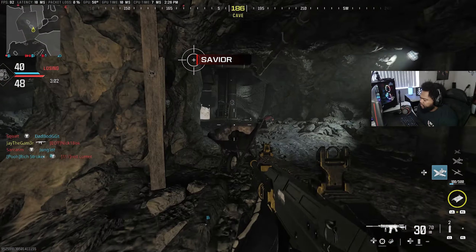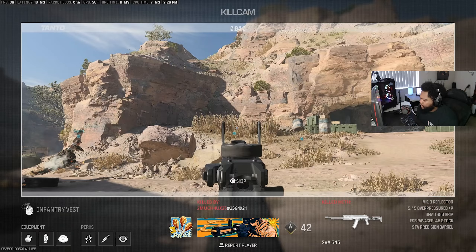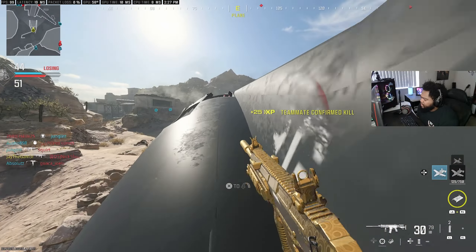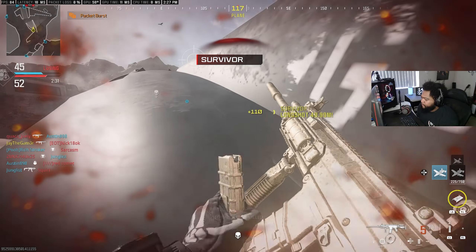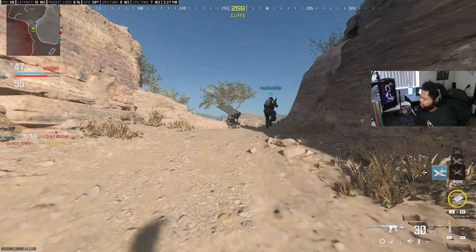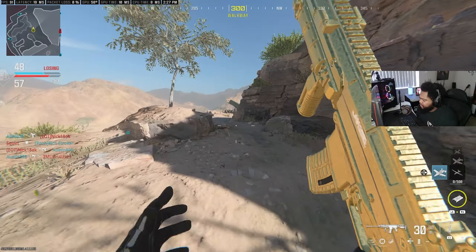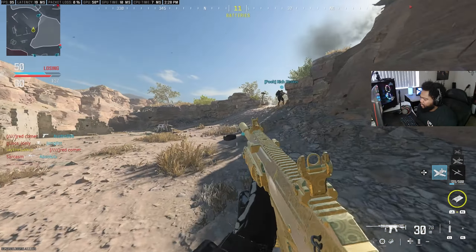Long shot. Why is he looking in the cave? He must have thought I was in the hedge — that was a confusing POV to look at. I should have just stayed in my spot. Look at this guy — what is he doing? He's not even slide canceling. I really need to lock Ghost as a perk badly. The number of UAVs I've seen in this game is impeccable. I don't trust that area behind us — I've had people come up right behind me so many times over there.